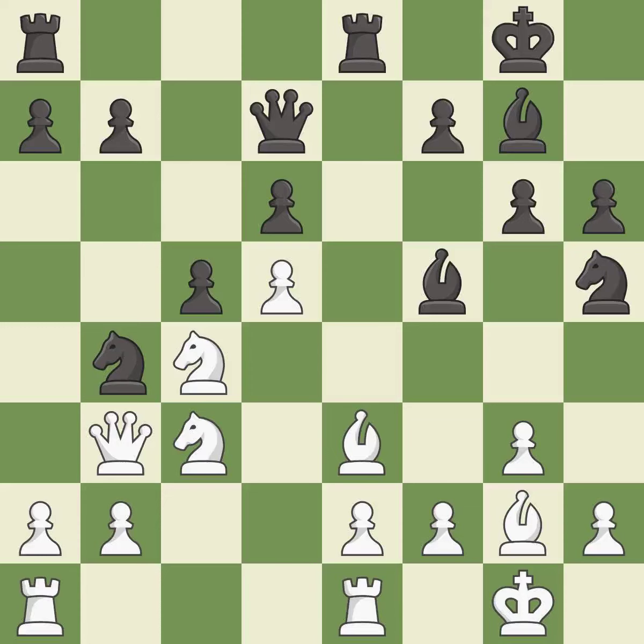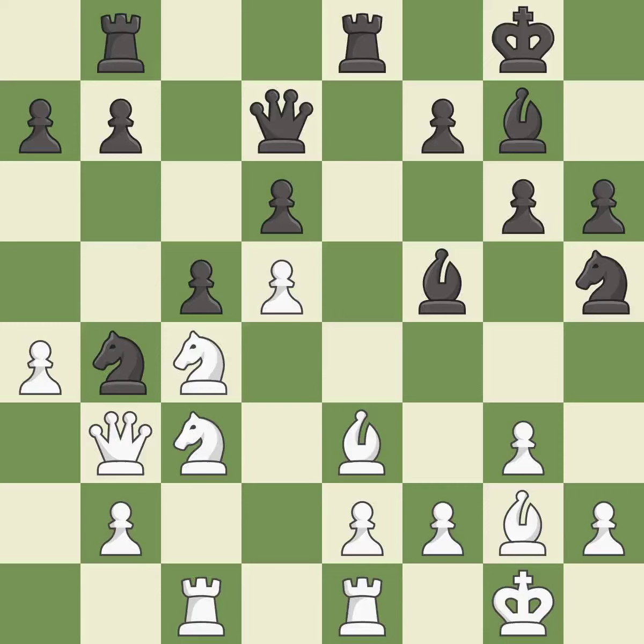A threat to fork pieces is created — the best move. A rook is developed off its starting square, getting it into the action, and this is the only good move available. The next move threatens to kick a knight, while the best response stops the opponent from being able to fork pieces — a great move. A rook is further activated, though one move misses a great but hard-to-find opportunity — an inaccuracy.